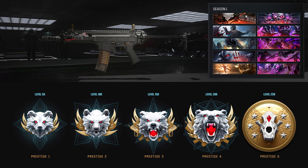We also got a look at the seasonal prestige stuff — those leaked bear icons I talked about a long time ago. The prestige system works just like it did last year in Modern Warfare 2, so it is what it is.